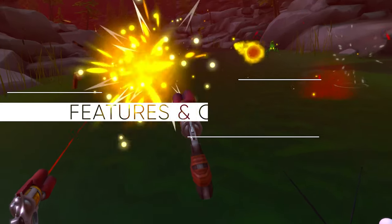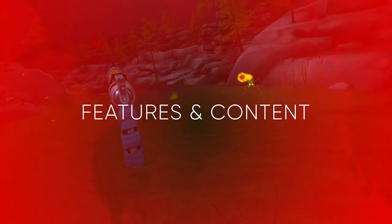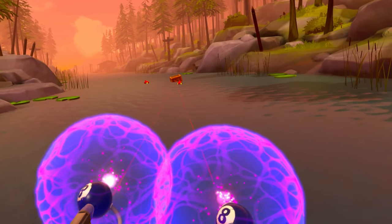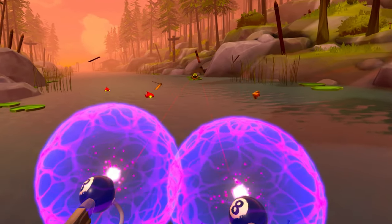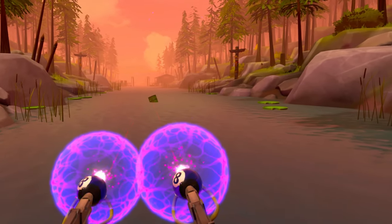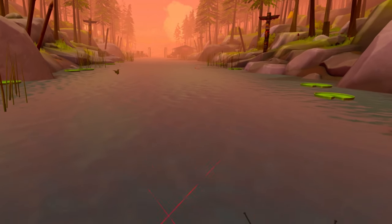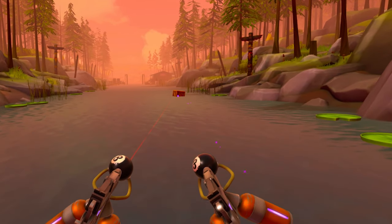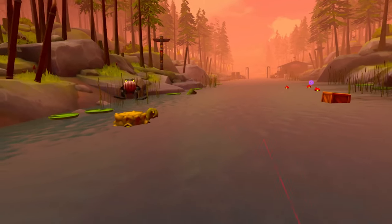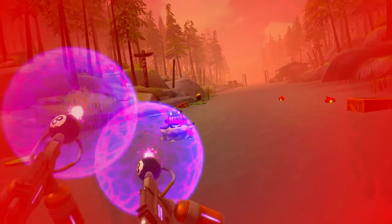Dickwild 2 features three worlds separated by six levels, four challenge levels, and one boss fight each. There are a total of four categories of weapons: pistols, submachine guns, shotguns, and plasma guns. Each category has multiple variations, but sadly they kind of lack the original creativity from the first Dickwild.